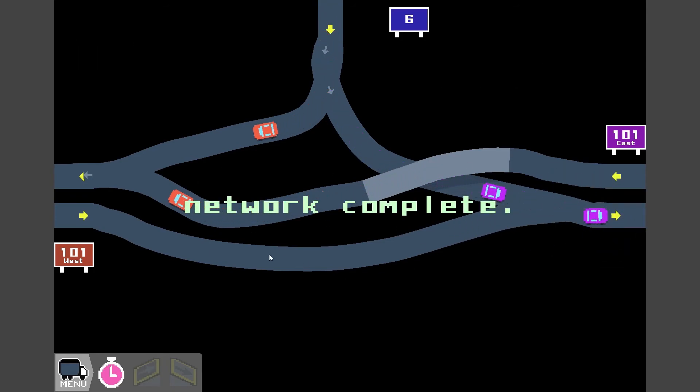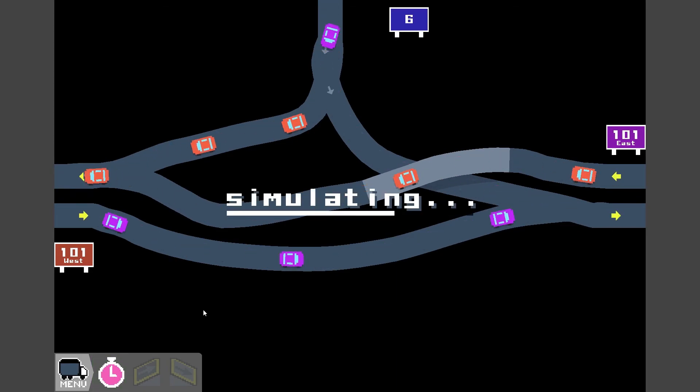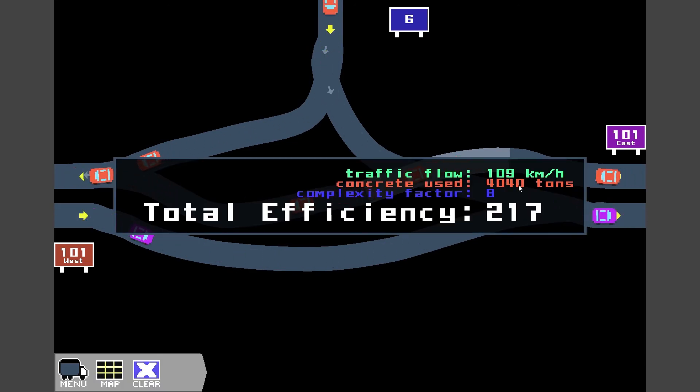You can see the network complete sign pops up, which means you can press this little stopwatch. It'll simulate the world, and if you get a traffic jam, you'll have to make a new system. But it'll also give you a score at the end — we got 217, which is not bad.